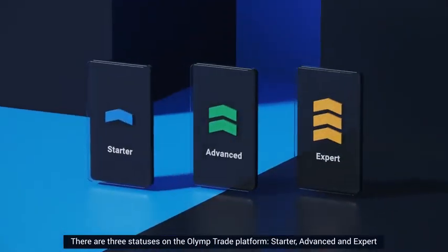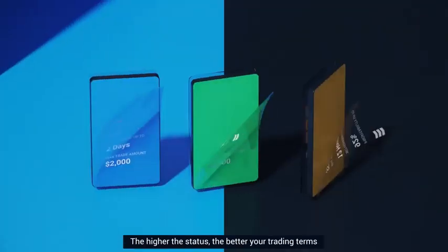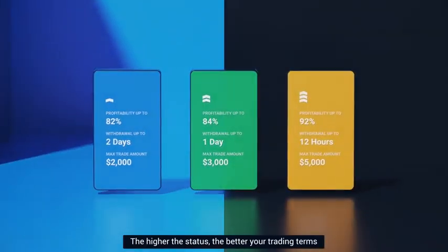There are three statuses on the OlympTrade platform – Starter, Advanced, and Expert. The higher the status, the better your trading terms.